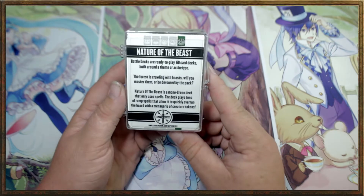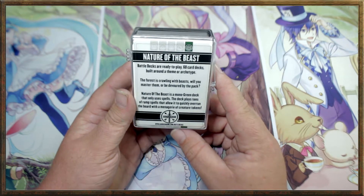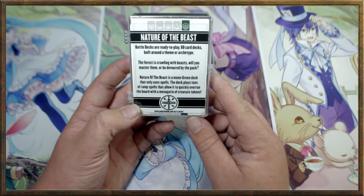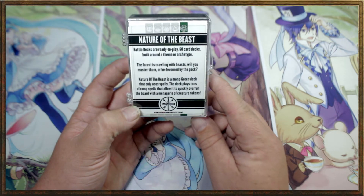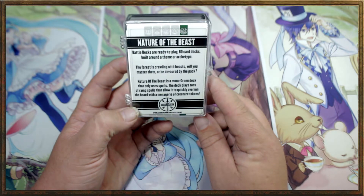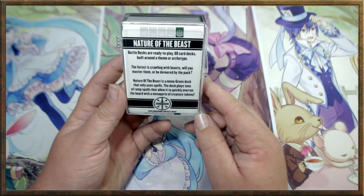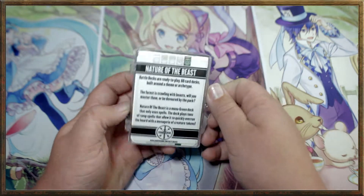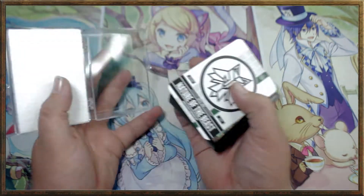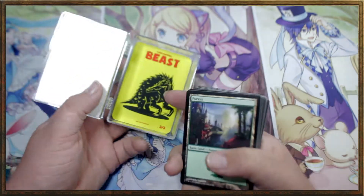This one is mono green. Battle decks are ready-to-play, 60-card decks built on a theme or archetype. The forest is crawling with beasts — will you master them or be devoured by the pack? Nature of the Beast is a mono green deck that only uses spells. The deck plays tons of ramp spells that allow it to quickly overrun the board with a menagerie of creature tokens. Creatures are still considered spells, so it doesn't mean they're all sorceries, but I'm assuming that means something interesting.